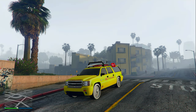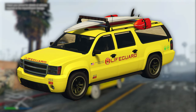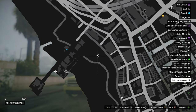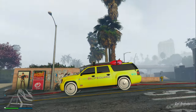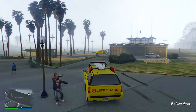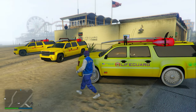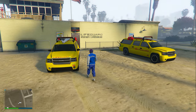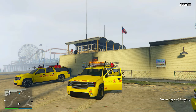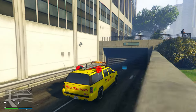Since I just showed you how to find the Lifeguard Blazer, it's only fair I show you how to find the De Class A Lifeguard truck. Head over to this exact location at Del Piro Beach where the lifeguard station is. You need to make sure you are already inside a De Class A Lifeguard — either one you own or a friend's. Slowly drive up to the lifeguard station and you should see two more De Class A Lifeguard trucks spawned in front of it. Hop out of yours, get inside one of the others, and drive it over to a garage to save it.